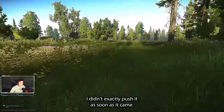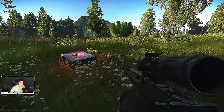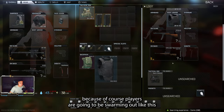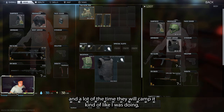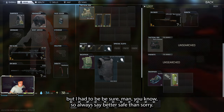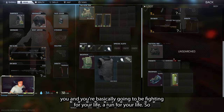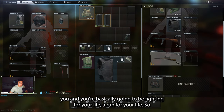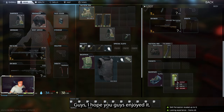As you can see from this clip, I kind of waited on the supply drop and didn't push it right away — this is usually how I play it. When you call these in, you've got to be very careful because players are going to be swarming it. A lot of the time they will camp it, like I was doing here, but it's always better safe than sorry. When it comes in, everyone will surround it and you're basically going to be fighting for your life.